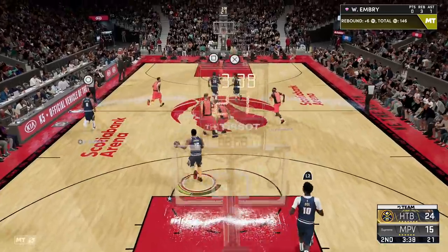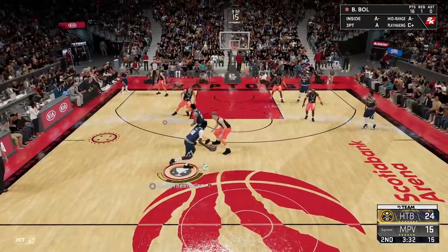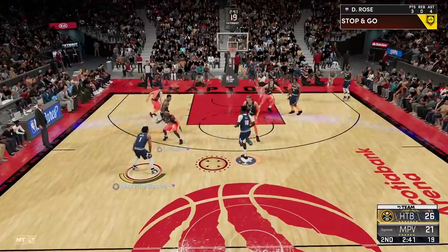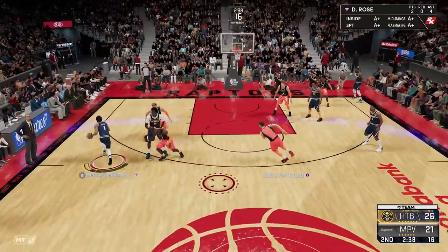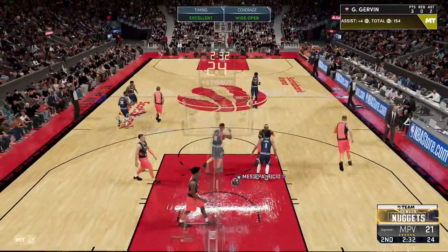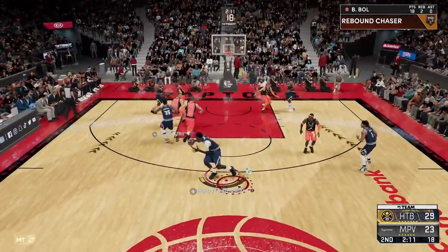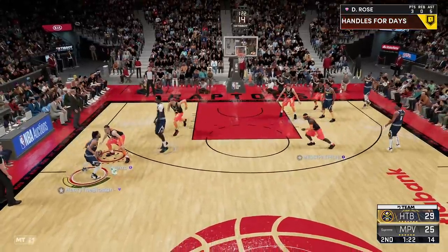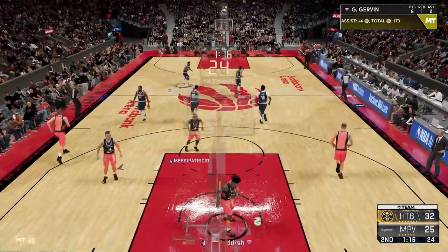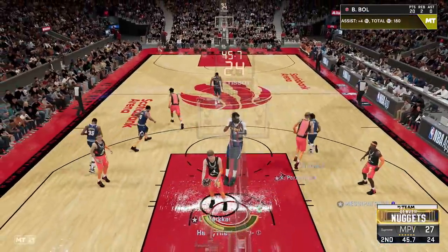Give me that Bol Bol — euro step, oh get off me! Catch and shoot, that's a bucket. Let Bol Bol take it up the court — he's running the pick and rolls now. Look at how fast he looks, moving like the flash. Aside from having ball control and a driving dunk, he's pretty much the same as last year. George Gervin is open — the sniper. I love his jumper on a catch and shoot, so silky. Nice rebound there — only the second rebound of the night for Bol Bol, but we're not struggling.